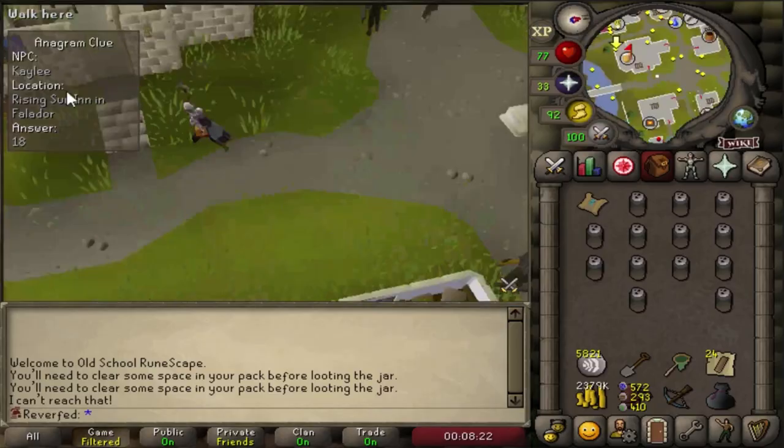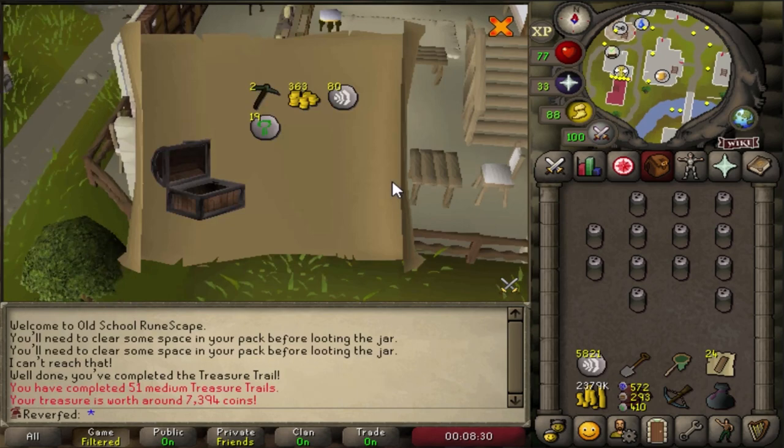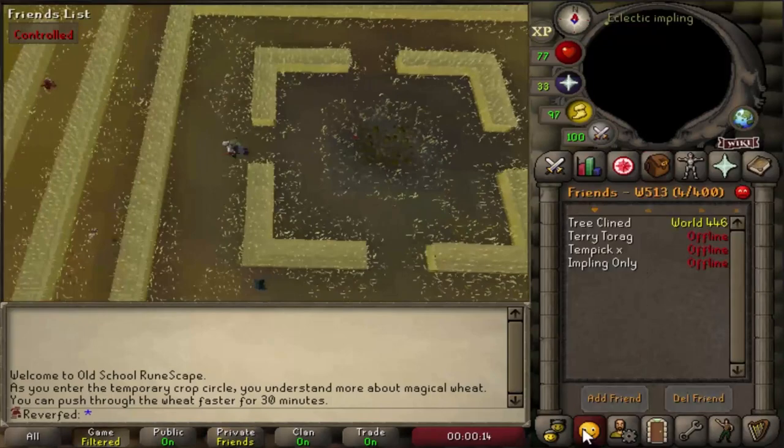They did a clue rework and I'm back on the account. This should be the first casket on the account so let's see what the starting kill count is. We're starting with 51 medium clue scrolls. They also added crop circles a while ago - there are a bunch of new locations and once you enter one of these crop circles it gives you a 30 minute speed boost getting through the weeds. That is an amazing update, it will help out with clues a lot and impling hunting in general.